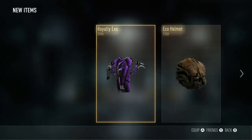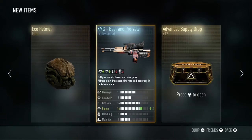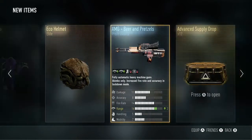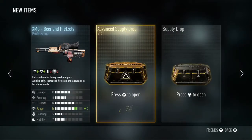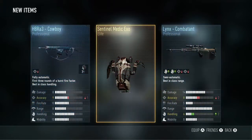The first pack I opened, I was absolutely over the moon to get the Royal EXO — I love the Royalty gear. We also got one of the new types of gear, the Echo helmet. And a professional level weapon variant; it's a dual wield but not one I would use.